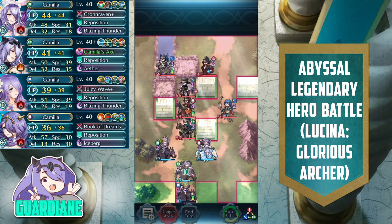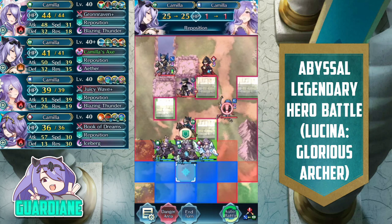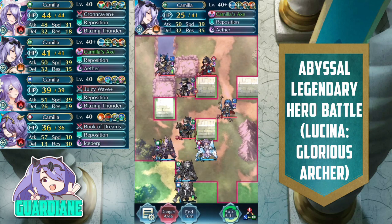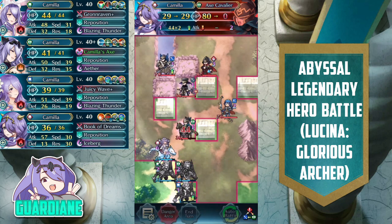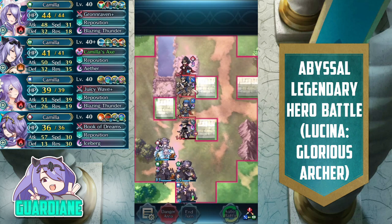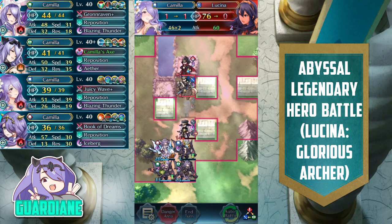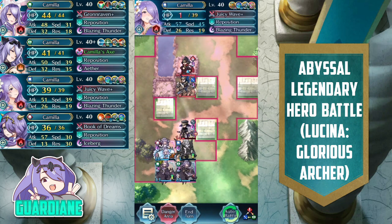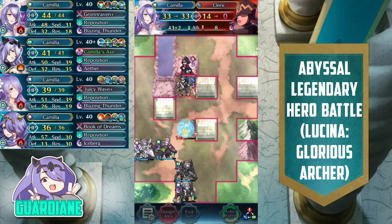Summer Camilla peeks out and snipes the Red Cavalier, then repositions back to safety. We pull Spring Camilla back and put Adrift Camilla in her place to eliminate the Axe Cavalier on player phase. Adrift Camilla will still be in range of the approaching Cleric, but she can tank and double on enemy phase to chip her down significantly. Summer Camilla then peeks out and snipes Legendary Lucina herself — she'll double with Desperation from her Juicy Wave. If you're not using Juicy Wave, use Desperation in your B slot. Lucina cannot retaliate and goes down. We reposition Summer Camilla to safety, and Spring Camilla finishes off the Cleric.